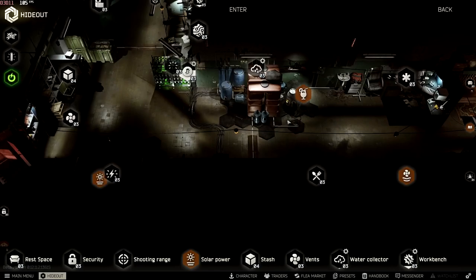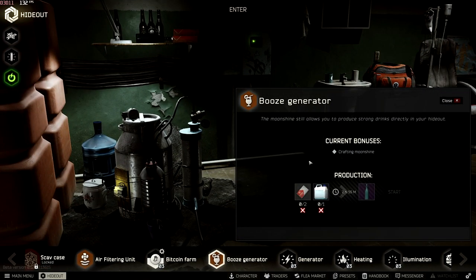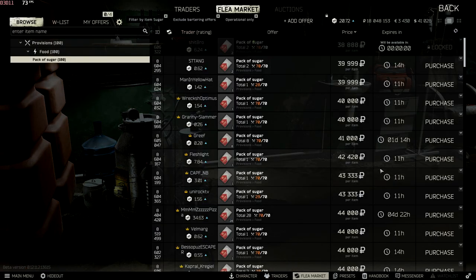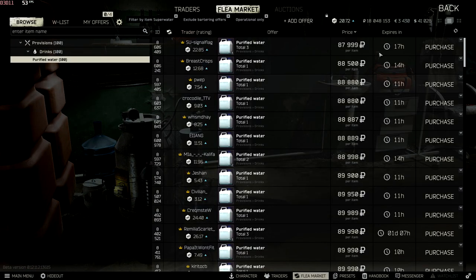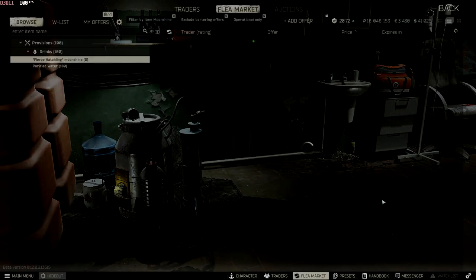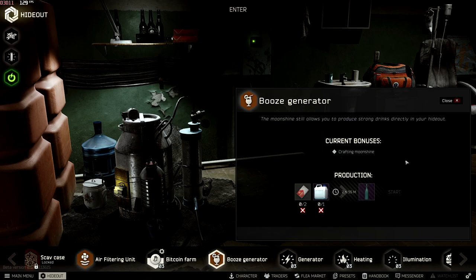At the moment moonshine is not worth crafting — you don't make profit from it once you factor in the purified water cost. But always keep an eye on it because some days it is profitable, some days it isn't. Right now you're looking at about 40k each for sugars, around 85k to 90k for the other ingredient, and moonshine is still over 170k — so after the flea market fee you're only looking at about two to three thousand profit, which really isn't worth it.